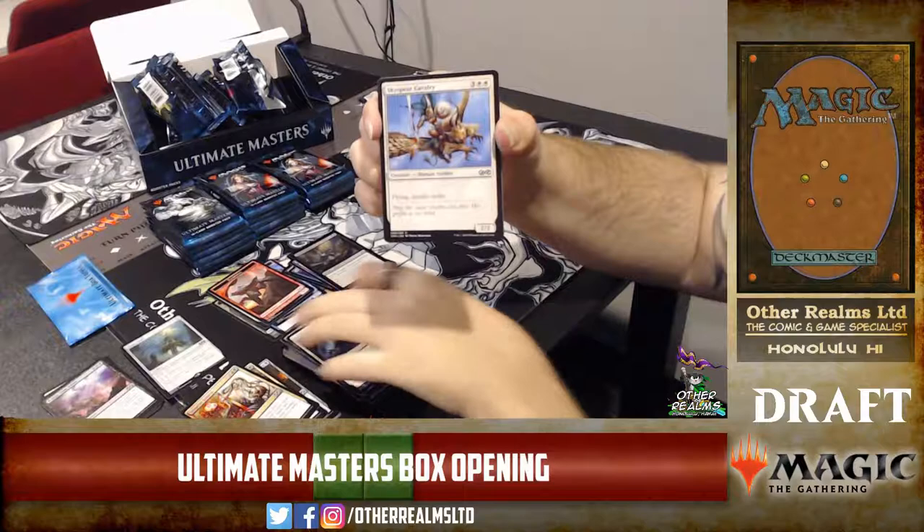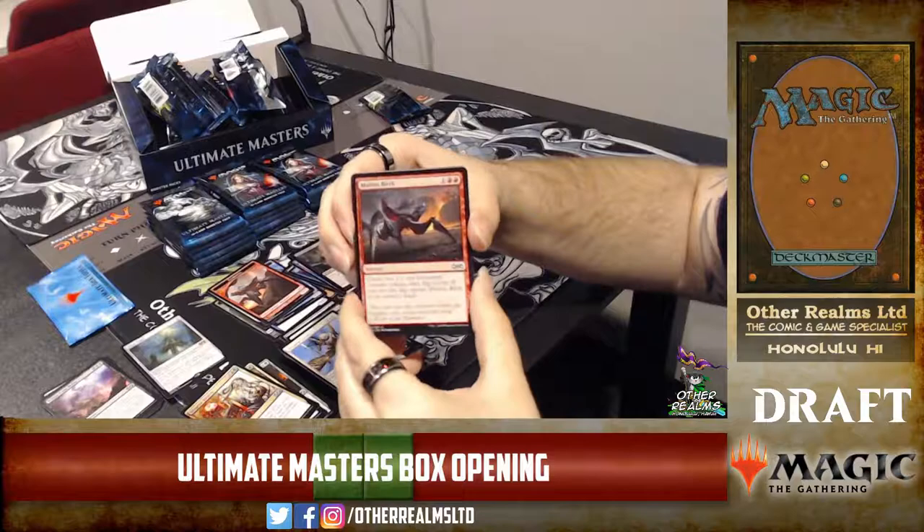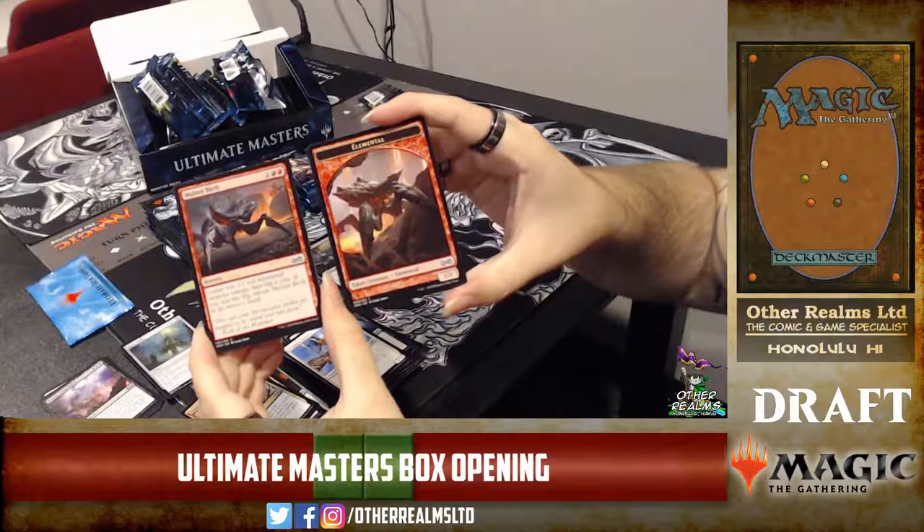Skyrider Cavalry — flying and double strike for five mana, a 2/2. That seems like a first-generation double strike type creature. Just five mana for two power with flying double strike — not ideal.